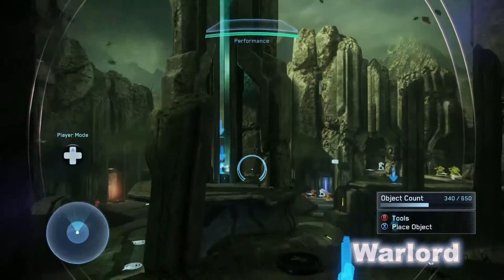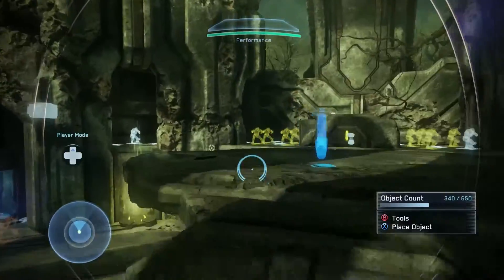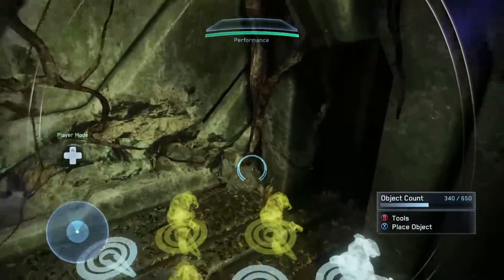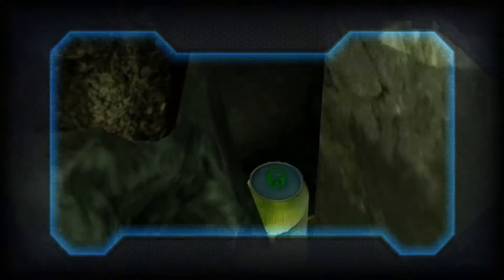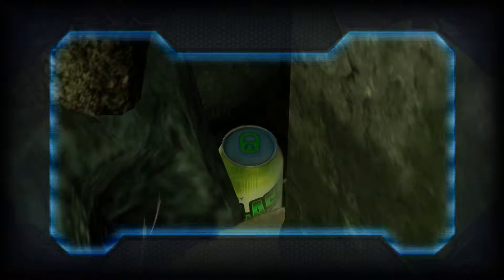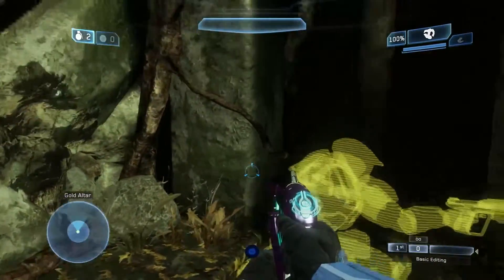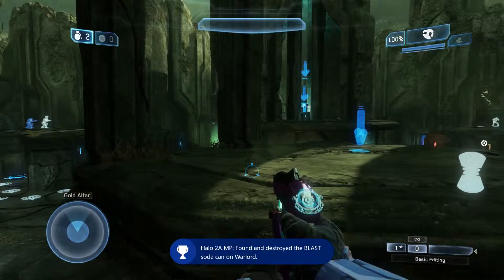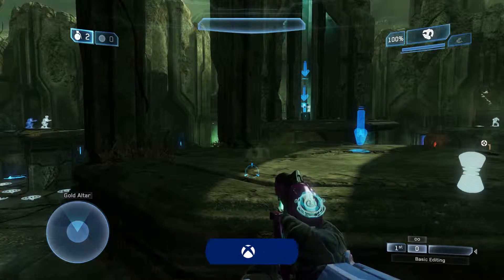Next up is Warlord, which is a remake of Wizard. Go over to the yellow base — the yellow team space — and go right over here to the corner. Right in between these rocks is the can. You can see it does a blast. You shoot, and for some reason greener has just come out of that one. But there you go.